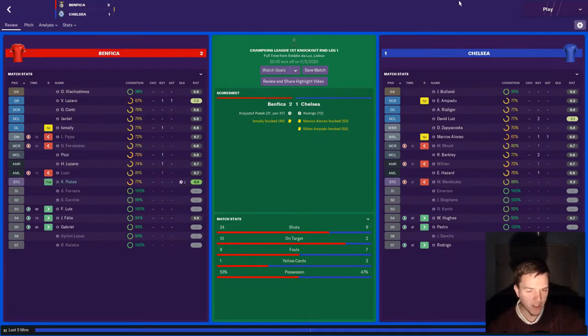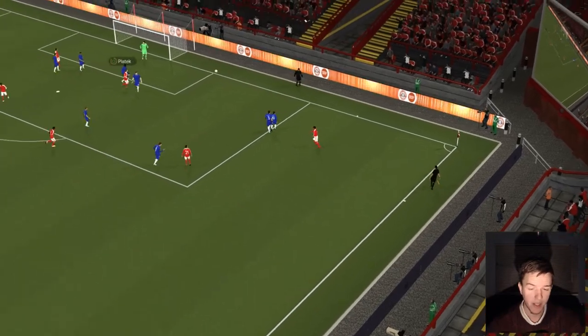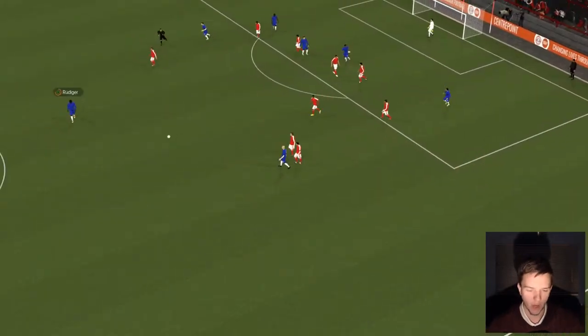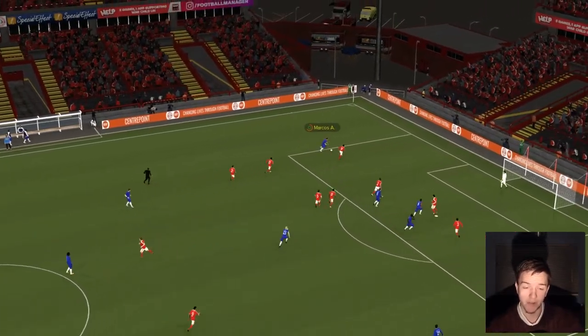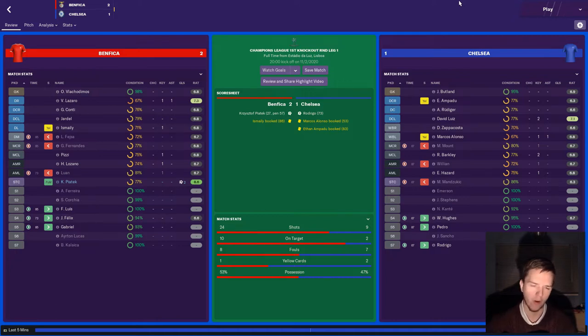We had the first leg of our Champions League last-16 tie against Benfica in Portugal and lost 2-1. Benfica were by far the better team — a weak performance, our worst in quite a while. They had 24 shots to our nine and more possession. Their goals came from Christoph Piatek and Hirving Lozano, who signed from PSV. Lozano scored on 27 minutes and converted a penalty in the second half. However, Rodrigo pulled one back on 73 minutes for a crucial away goal.